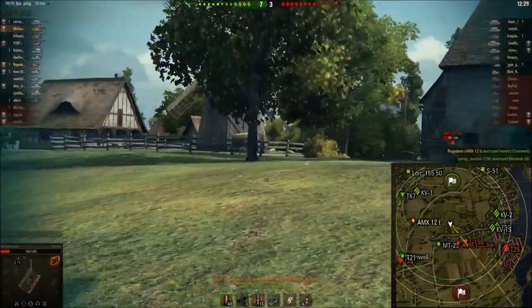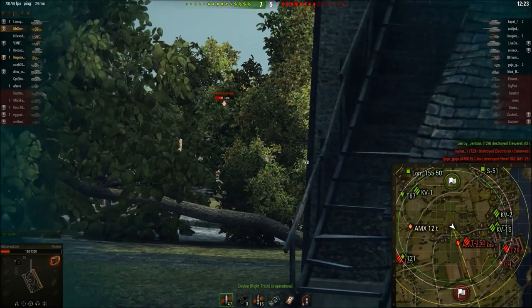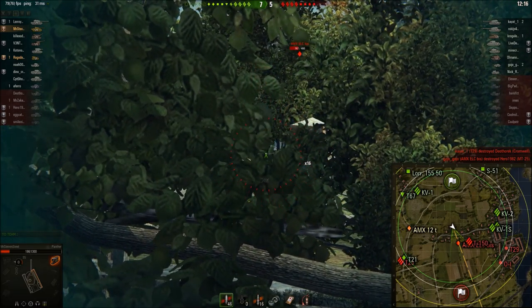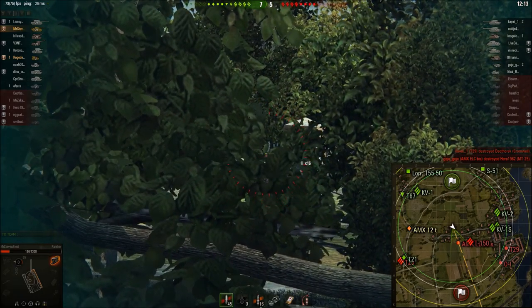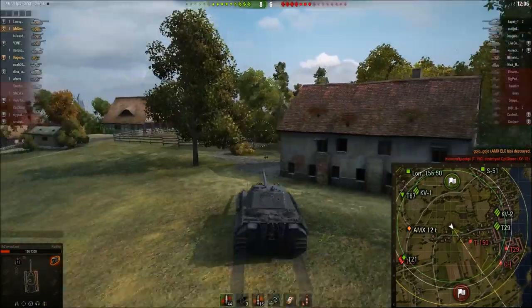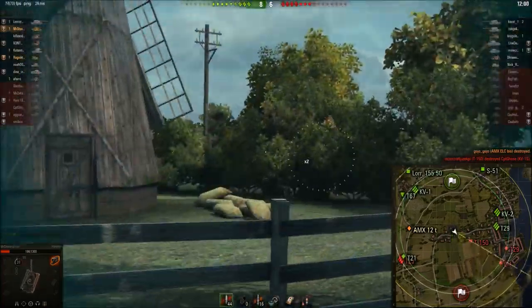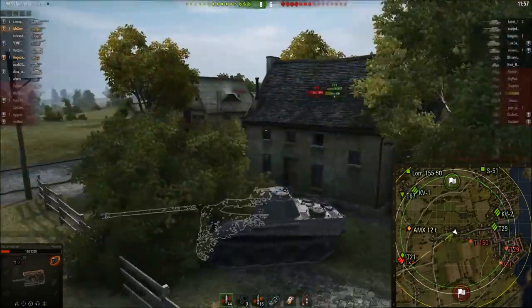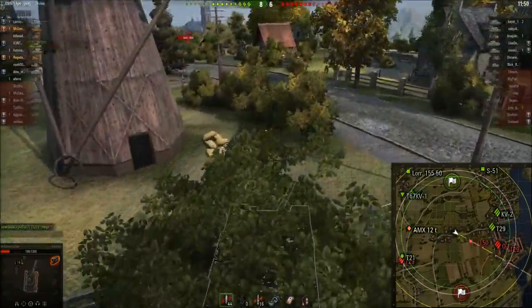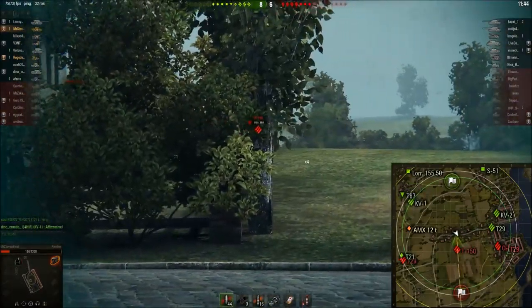198 penetration is definitely the highest on any tier 7 medium tank. The funny thing is other mediums need to shoot premium ammo and will still have less than 198 pen. The accuracy on this gun is also really good at 0.32, and aiming time is pretty decent as well. You can see how this gun just plants shot after shot into anything - nothing can bounce this shot at this tier. Other tier 7 mediums would have trouble with a KV-3 for example, with 120 frontal armor and 140 penetration you'd be in a tight spot, but this thing at 198 pen just fires straight into the front of a KV-3 or any heavy tank and gets easy penetrations.